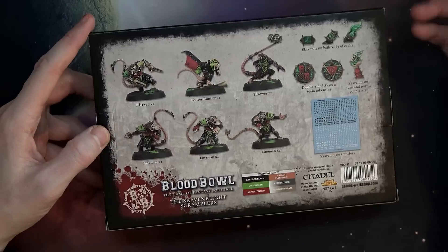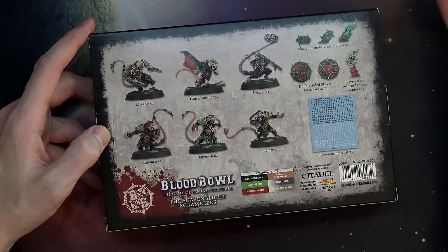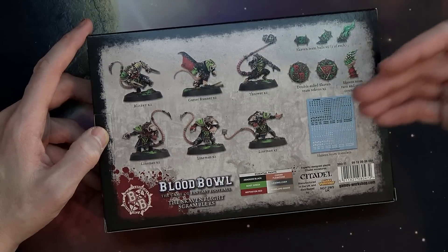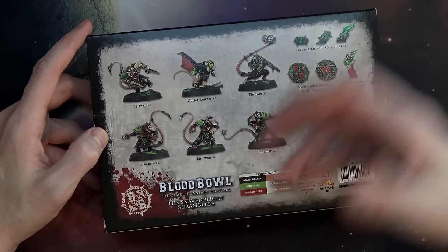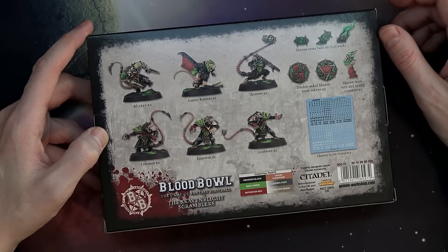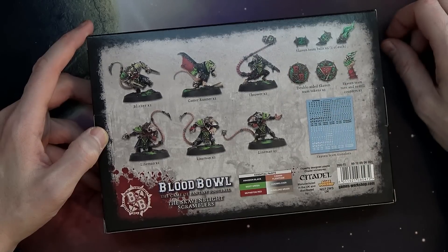The thing that's not in here is the Rat Ogres. You can take Rat Ogres according to the Death Zone book, but I don't know when they're going to come out or how they're going to come out. They might package them with one of these sprues and a Rat Ogre sprue — some sort of half-sprue kind of deal. Because this is only 12 models in here for the team.